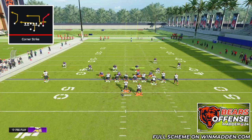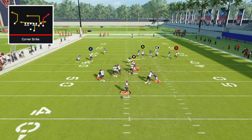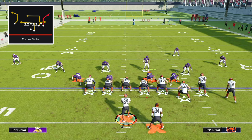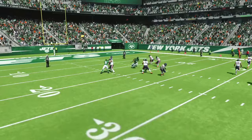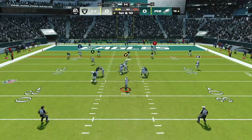If they happen to be in man defense this play is also still not dead. The running back is on a really nice in route that destroys man coverage — if the user isn't guarding him he's going to beat man coverage for big yards and potentially a score. So that is the play Corner Strike, a great addition to this scheme. Together this scheme becomes almost impossible to stop and is one of the best offenses in Madden 24. This offense is crazy good and you're going to score a lot of points, but to become a better Madden player you need to be able to stop people as well — so check out the video where I show you the most overpowered defense in Madden 24.